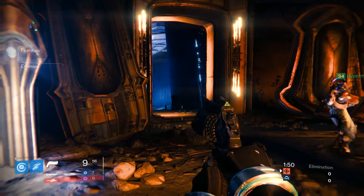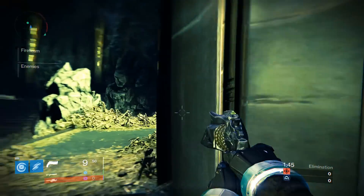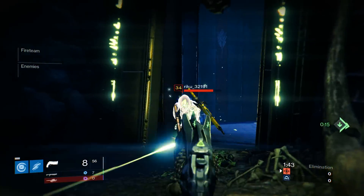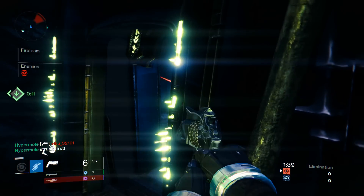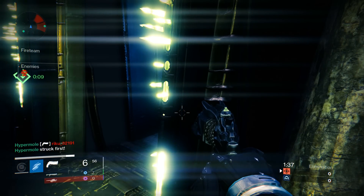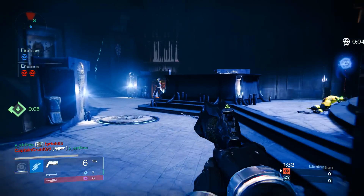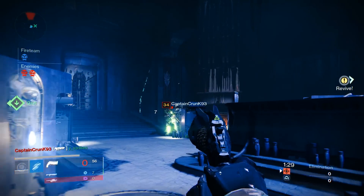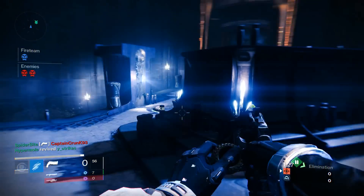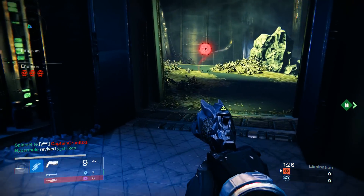These guys have actually moved into that center room, so we're going to go around and flank them from the left-hand side. Hyper and I are going through here, and Y is watching from that other doorway. He's running at us with a shotgun. Shotguns — you're going to see it a lot on this map because it's a lot of close quarters, aside from that left-hand side where I showed you where the sniper is when we spawn on the other side. Then we just flank these guys — Y on that first door, we come around and take them out.